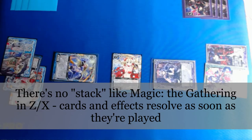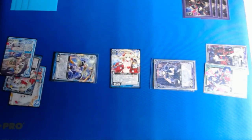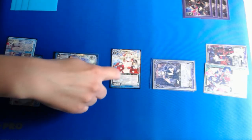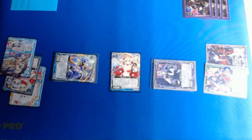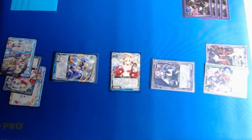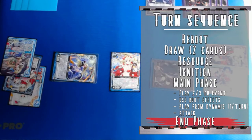Since neither player has any effects ready, we get into attack resolution. We apply the power of the attacker as damage to the defender, and if the defender has damage equal to or greater than their own power, they are defeated and moved into the charge. In this case, 4,500 power applies 4,500 damage, and the unit defending the player card has 4,500 power of its own — it has taken enough damage and is defeated. That is the end of our first turn.